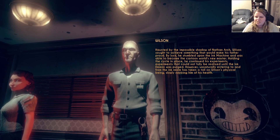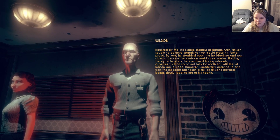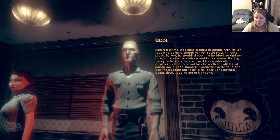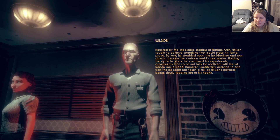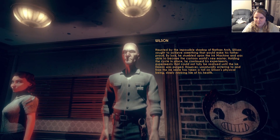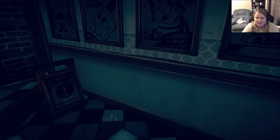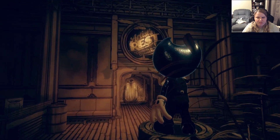Wilson stumbled upon the ink machine and was able to become the cartoon world's new master, holding the cycle in place. He continued his experiments — experiments that could not have been fully realized until the Ink Demon was purged. However, unnaturally entering to and from the ink realm has taken a toll on his physical being, slowly robbing him of his health. I guess that's why his eye was all messed up.